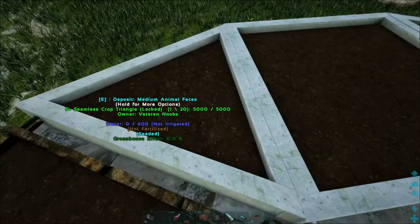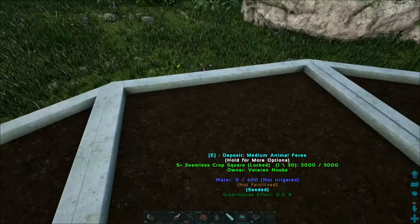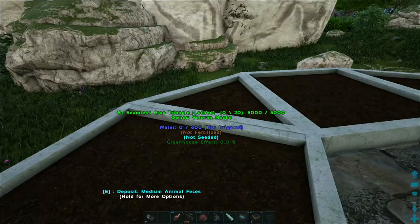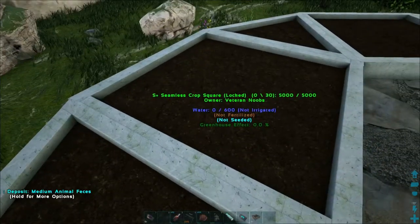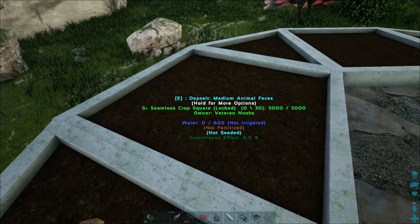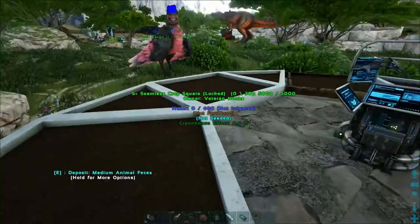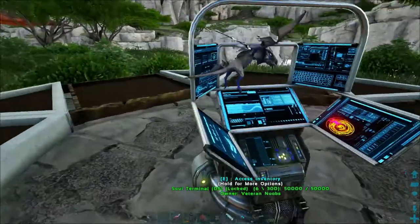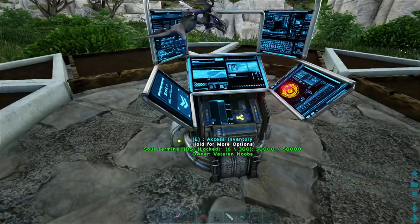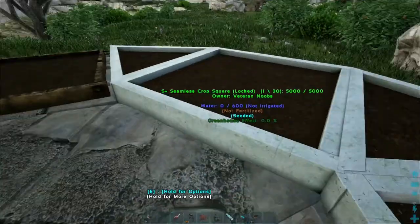The reason I'm doing this is that the S+ aggregator has a bug where it can't place fertilizer, or doesn't properly place fertilizer, in the seamless crop plots. For this reason I've put all the different ones to actually showcase and see what this does and whether or not it places fertilizer in all of them.